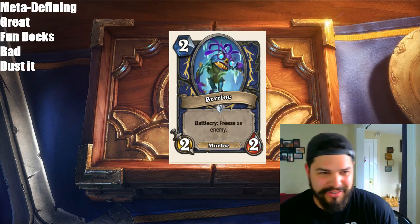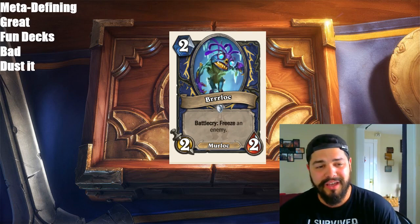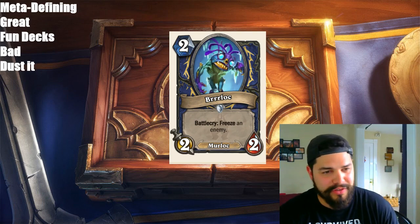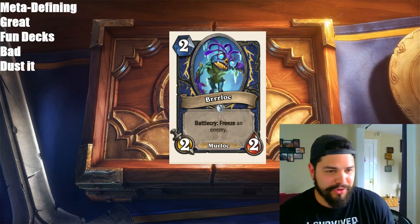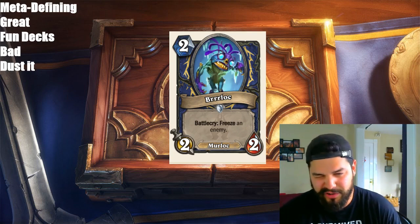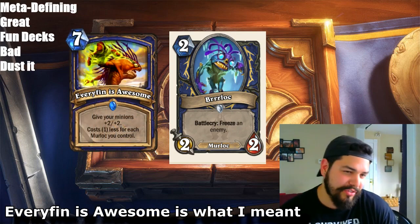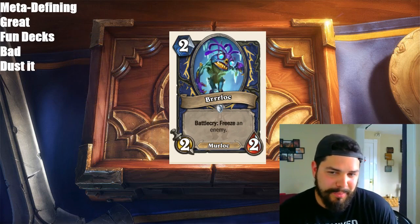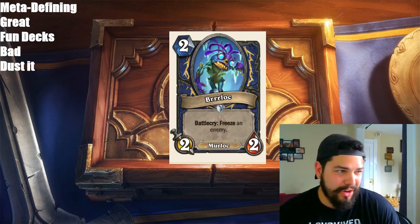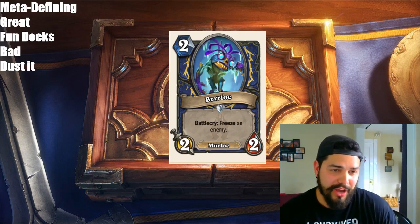Next up we have Brrrloc — an amazing card. Love the name, love the artwork. Shaman, 2 mana, 2/2 Murloc with a Battlecry: freeze an enemy. This is basically to go along with the Freeze Shaman that they're pushing in Knights of the Frozen Throne. I love the card. The fact that it's a Murloc is pretty pointless because Murlocs aren't really a thing for Shaman. It's a card in Wild which maybe makes it a little better. Basically look at it as a 2-mana 2/2 with a freeze effect — not bad but not amazing. It's just going to be a fun card because Freeze Shaman is just going to be a fun deck. I don't believe it will be too competitive.